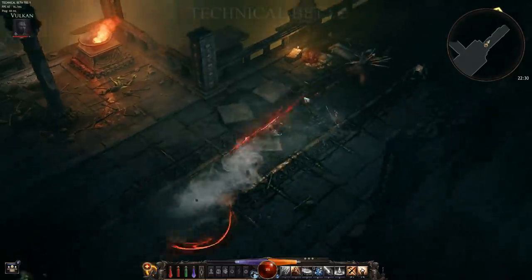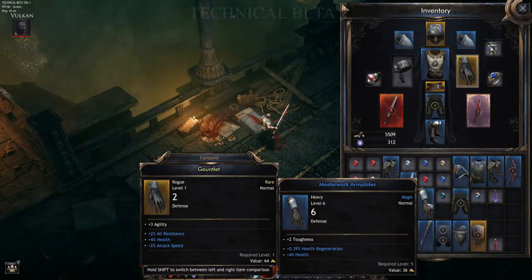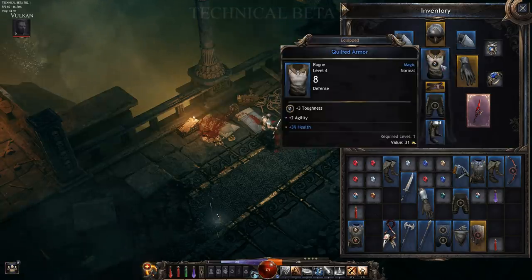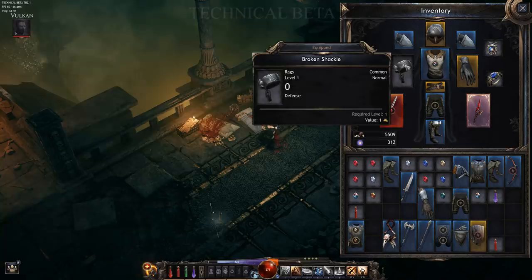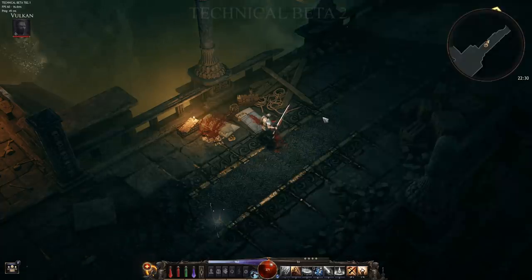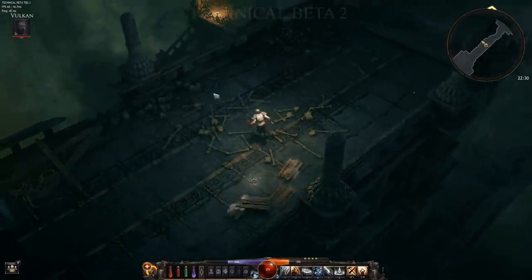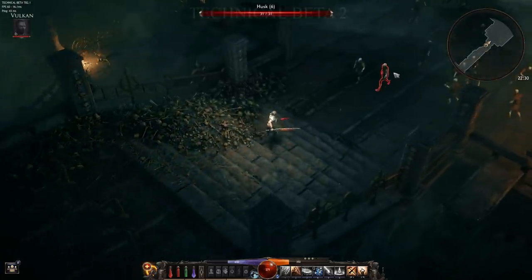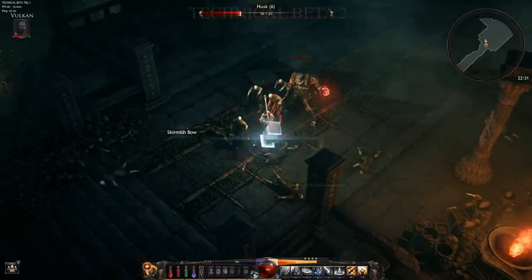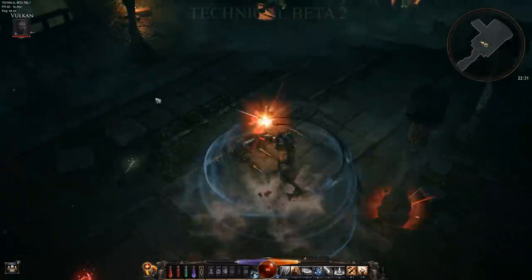Something I didn't even notice in the last video — certain gear has class themes. Look above level one: it says Rogue, and then up here Bruiser, and then right there Sorcerer on another piece. So they're kind of doing a theme-type thing, making it easier to identify gear. This gear is meant for a bruiser, this gear is meant for a rogue — it gives you a little extra help when trying to gear out your character in Wolson.